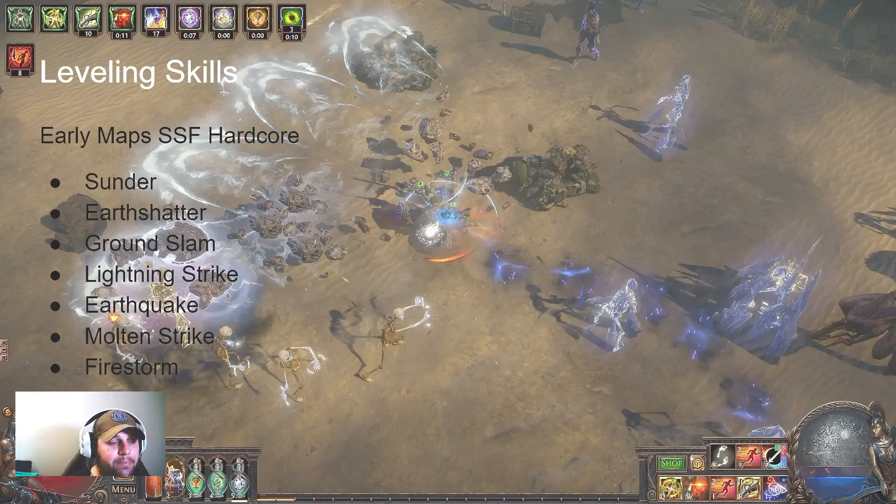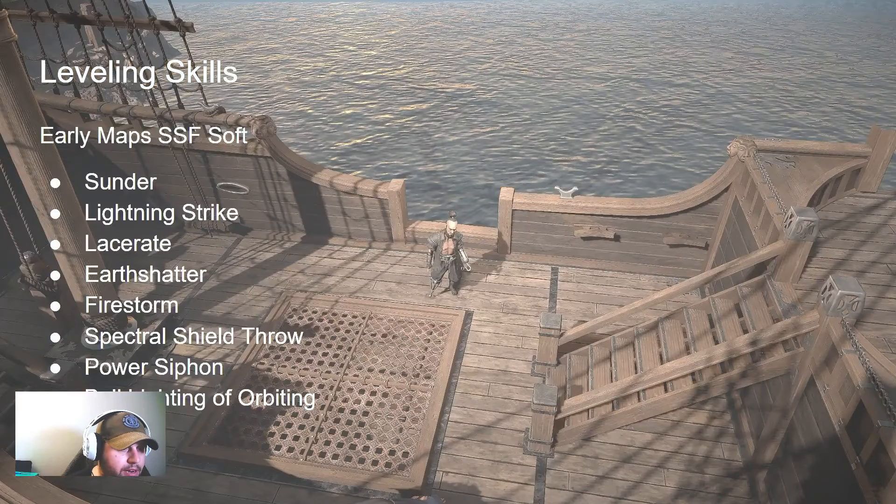Molten Strike of the Zenith - a lot of people were actually having trouble getting that as the transmute from the Labyrinth tribute mechanic. The RNG chance of Molten Strike of the Zenith showing up was difficult to get, so regular Molten Strike starts turning up a lot more because people are transitioning but can't get the Zenith version yet. Obviously if you're on trade you can do all this a lot easier, but these are viable for SSF, which means you can do as good or better on trade.